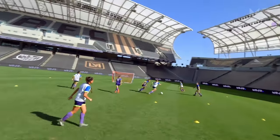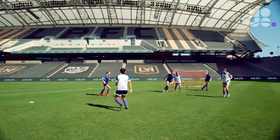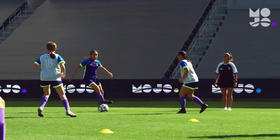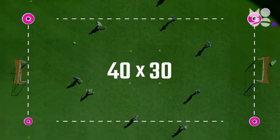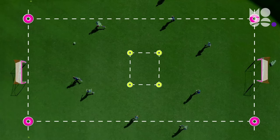This game is called Hotbox. In this small-sided game, we're helping players learn to switch the point of attack by putting a big obstacle in their way. Use four cones to create a rectangular grid with a goal or pair of cones on each end line. Then use four more cones to create a square in the center of your grid, also known as the Hotbox.